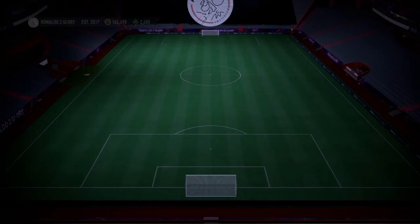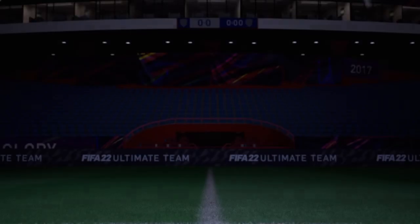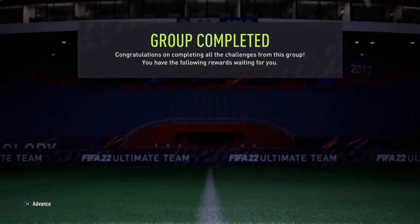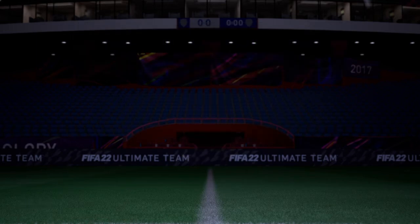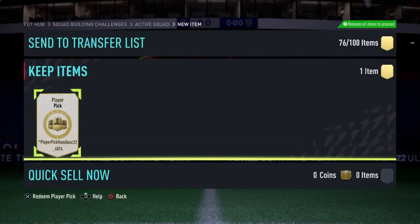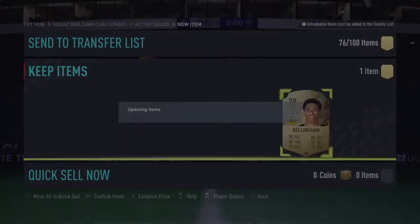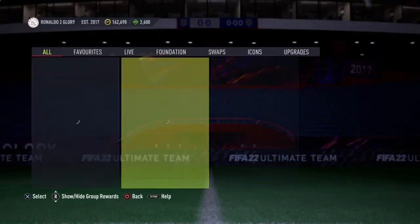We've got a 78-plus player pick here — let's see what we can get. 78-plus player pick, number 1. We get Jude Bellingham in the first one. Not bad. We'll send him into the club and see you in the next one.